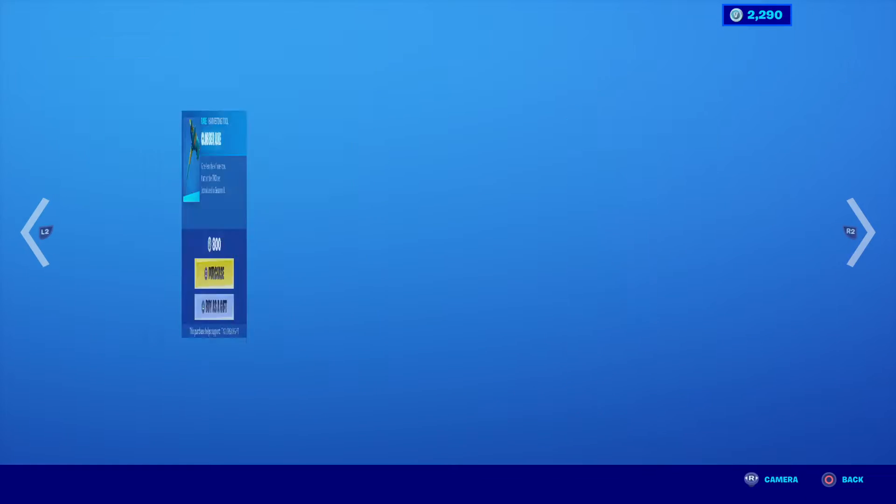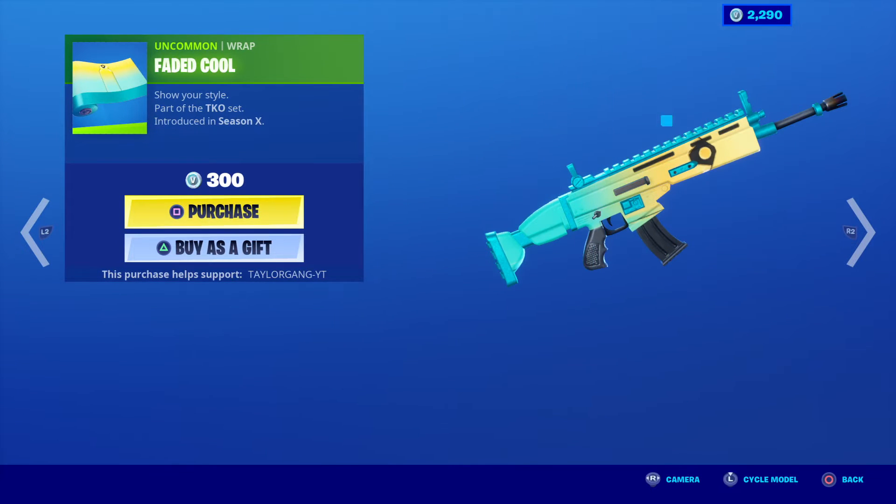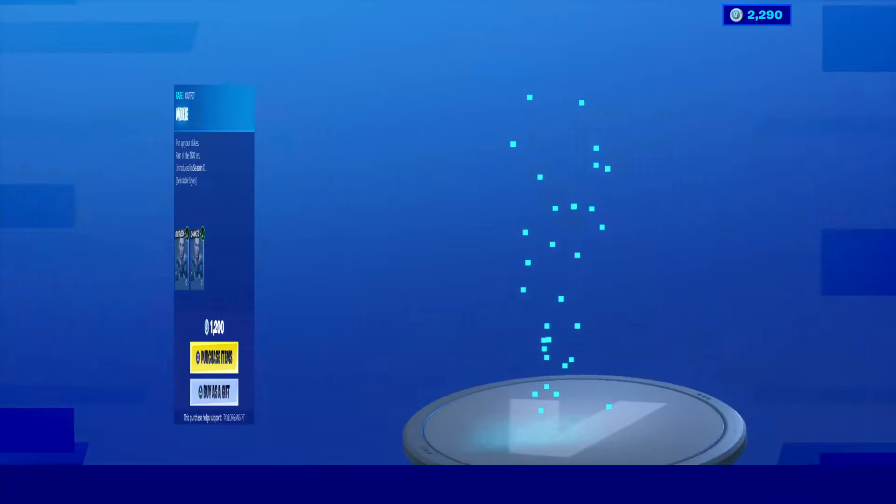The Moxie comes back today. 1,200 V-Bucks for her and the Clobber Axe. Pretty cool pickaxe. The Faded Cool Wrap. And that is it for that set.